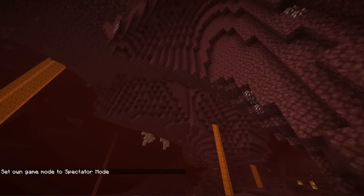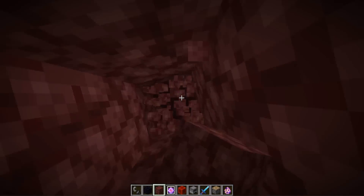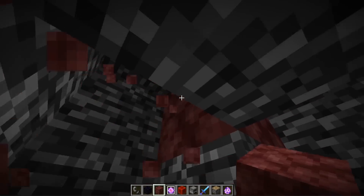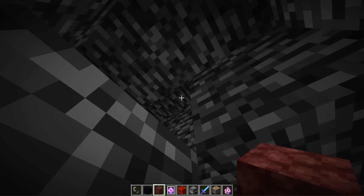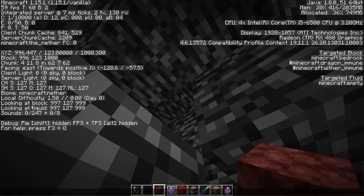Then dig yourself all the way up through the netherrack until you've reached the bedrock at the top of the nether. Break your way around until you find a spot where you can see the topmost layer of bedrock. Peek in the hole and look at the very top piece — pull up F3 and it should say you are looking at a block at Y level 127. This is exactly what you want.